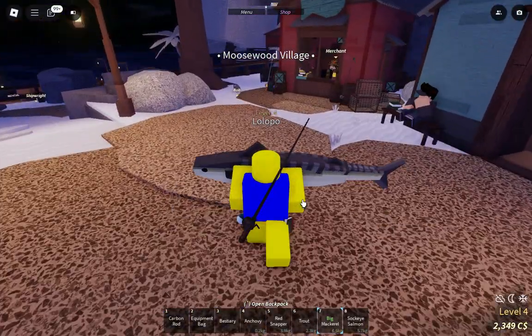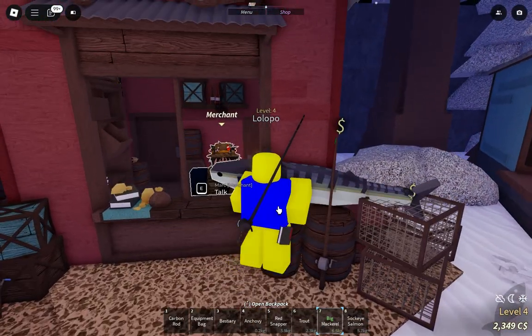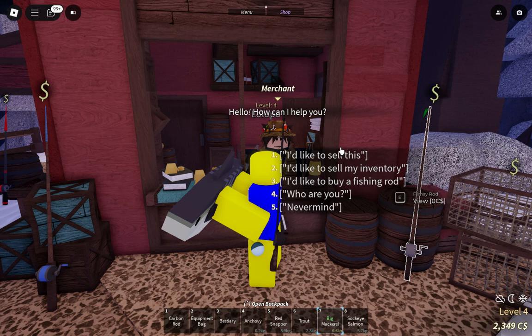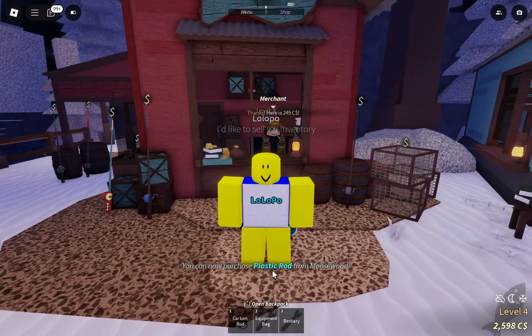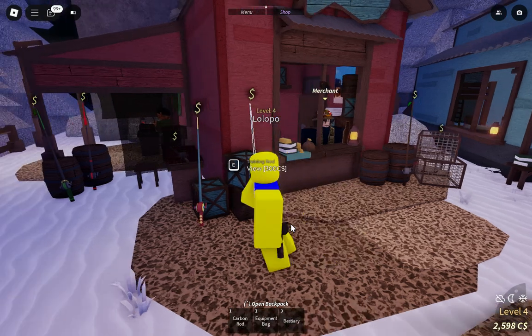Oh yeah, this guy — hey, how can I help you? I'd like to sell my whole inventory. Yay! So it says I can now purchase a plastic rod. What? I don't need this.